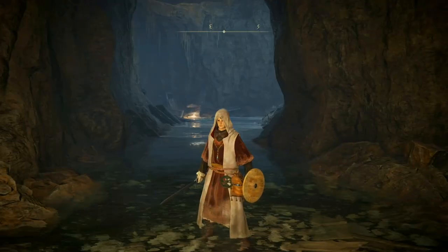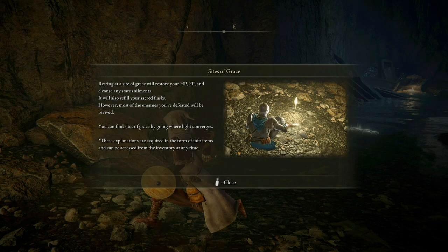Wow, looks incredible — check the water and everything out. Resting at a site of grace will restore HP, FP, and cleanse any status ailments. It will also refill your sacred flasks. However, most of the enemies you've defeated will be revived. It's the same format. You can find sites of grace by going where light converges. These explanations are required in the form of info items and can be accessed from the inventory at any time.